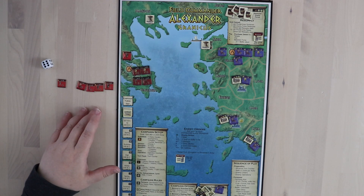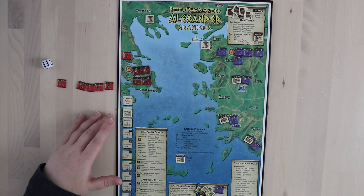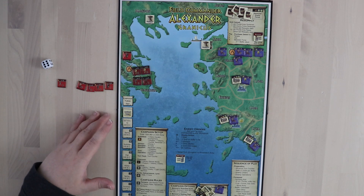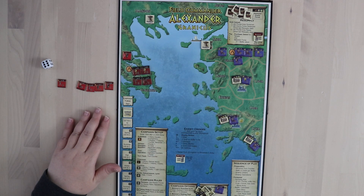That's a general overview of Field Commander Alexander. You're going to fight battles, decide whether to raze or govern areas, build cities, build temples, accept prophecies, achieve your destiny — and hopefully do it before the enemy can build up enough to give you a seriously nasty time.